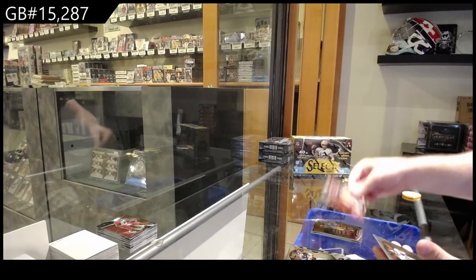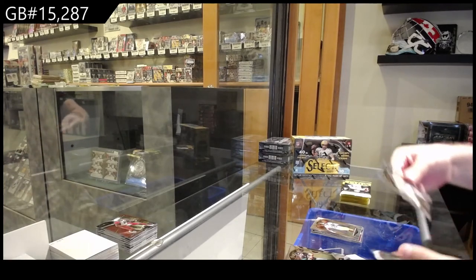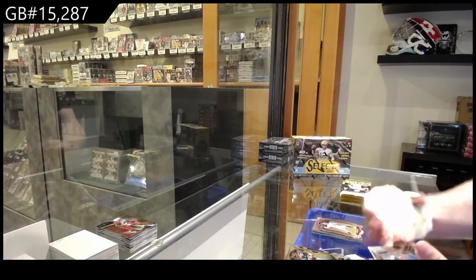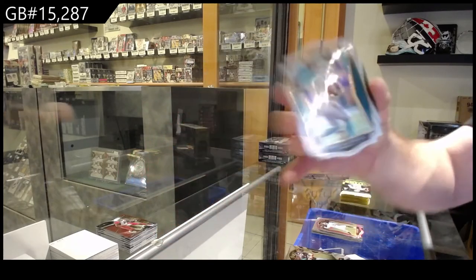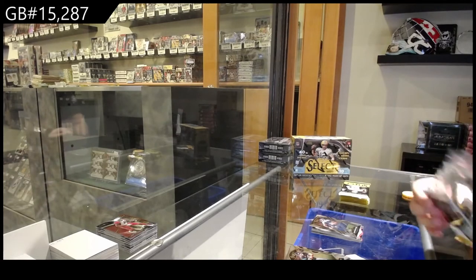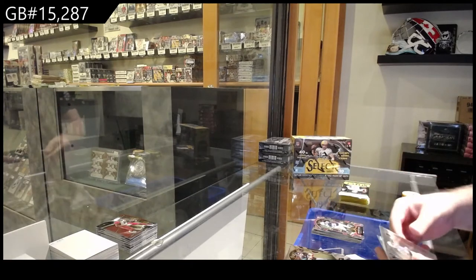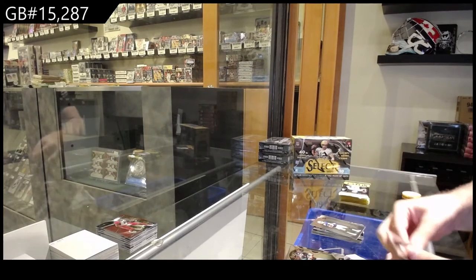Unbreakable of Jerry Rice for the 49ers, McFarlane Jr. rookie for the Steelers. Rookie of Henderson for the Jags, Tom Brady for the Bucks die-cut, a Tua for the Dolphins white die-cut, and an Evans rookie for the Titans. We've got a rookie of Love for the Packers, Colts Taylor purple die-cut, a rookie of Pittman Jr. for the Colts, and base.